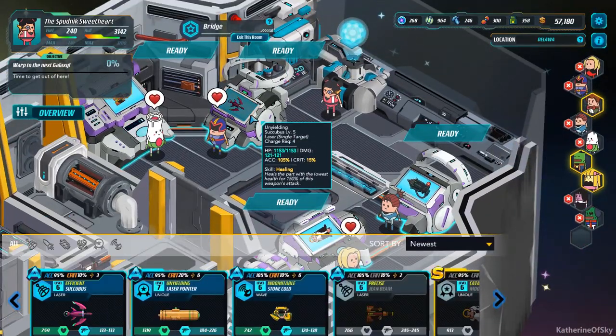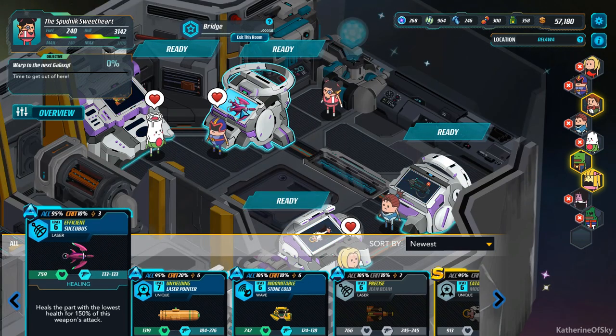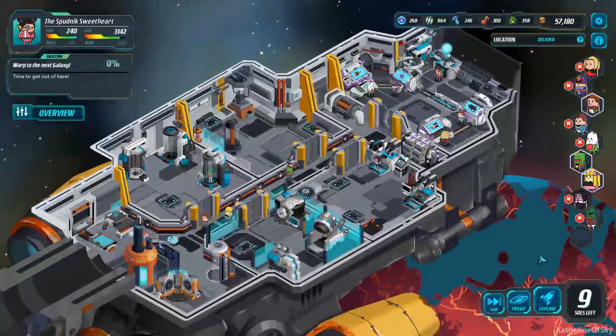So this succubus is a level 5 and it takes 4 charge. This takes 3 charge. Excellent — oh my god, that's so good. Right, okay, that's the right one. And it hits for 152 damage. This is perfect. Oh, I'm so pleased about this. I need to start training Judge Spud, I think. Yeah, let's do that in a bit.